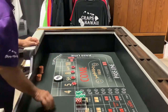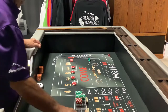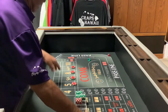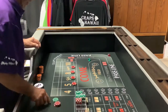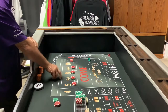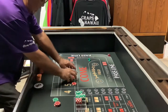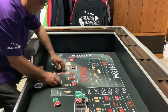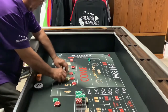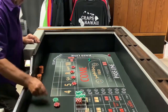Six is the point; we're not working on the come out. Six right back! Because we have $60 on the six, we get paid $70. Whereas before with $30 each on the six and eight in the $130 strategy, you'd get paid $35. But because we have $60 now, we get paid $70.